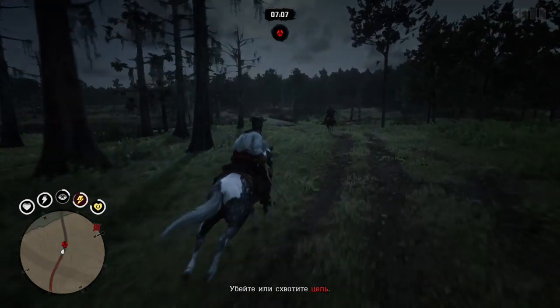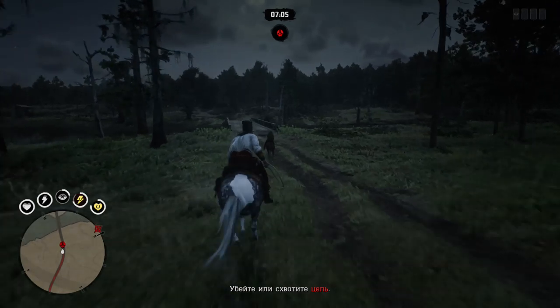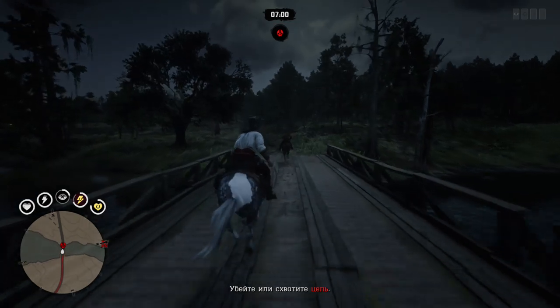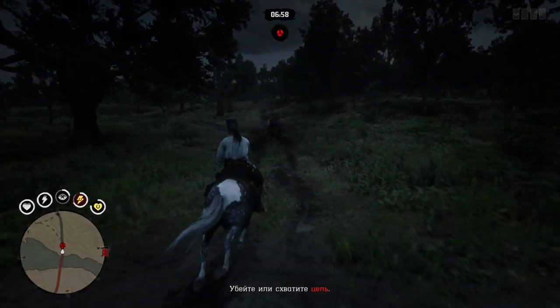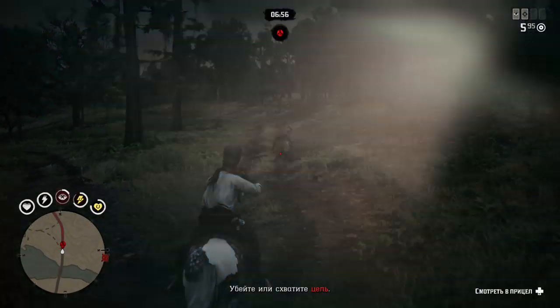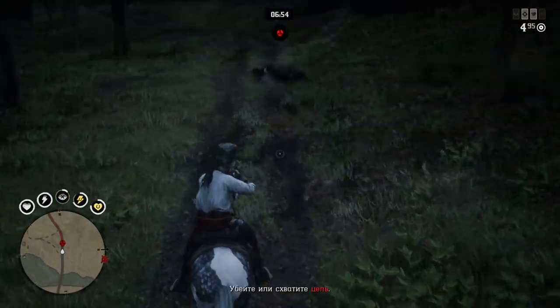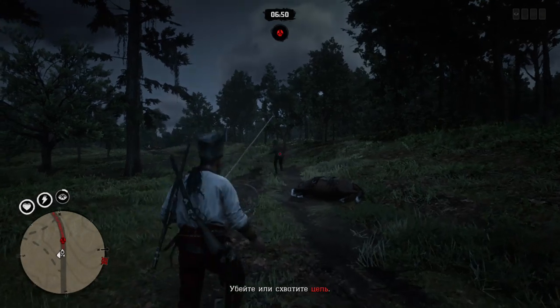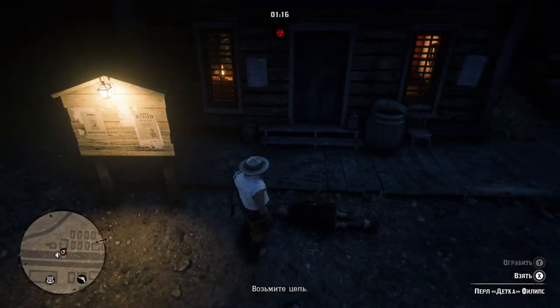If you don't have bola, here's a trick: if you're riding after a bandit and can't catch him — and there will be missions with this mechanic — use any weapon, mark his horse's legs and shoot them. He'll drop off the horse and you can tie him up easily. It's cruel but effective.